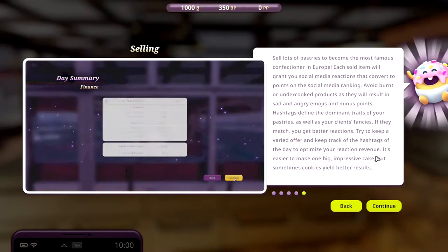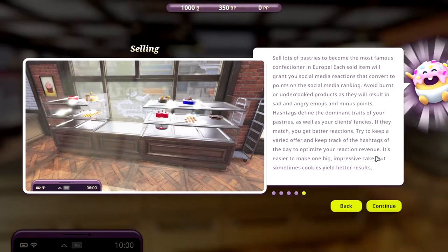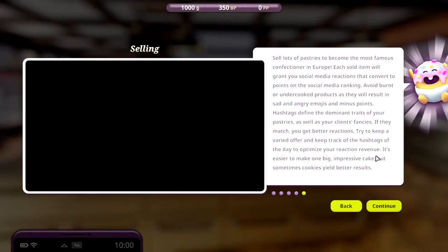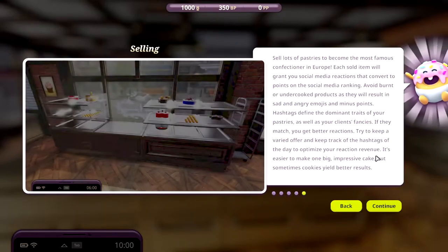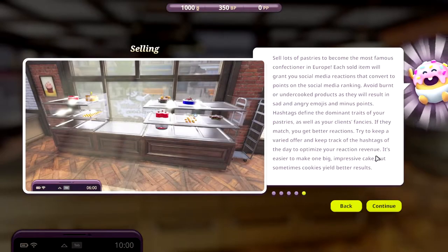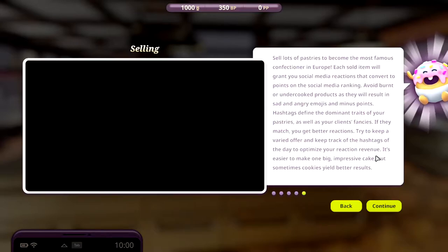So this is new, or at least different from regular Cooking Simulator. Each sold item will grant you social media reactions that convert to points on the social media ranking. Avoid burnt or undercooked products as they will result in sad and angry emojis and minus points. Hashtags define the dominant traits of your pastries as well as your clients' fancies — if they match, you get better reactions. Try to keep a varied offer and track the hashtags of the day to optimize your reactions.